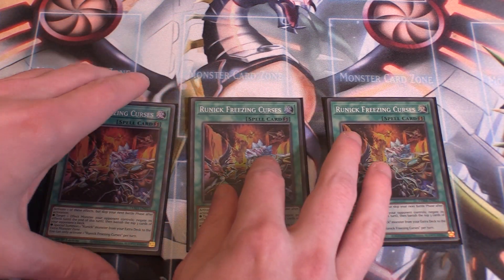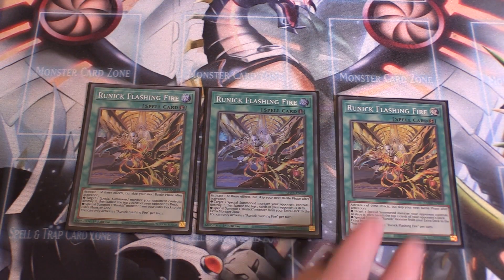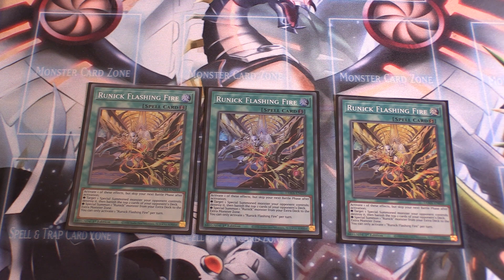Three copies of Freezing Curses: target one effect monster your opponent controls, negate its effects until the end of the turn, then banish the top three cards of your opponent's deck. Three copies of Flashing Fire: target one special summoned monster your opponent controls, destroy it, then banish the top two cards of your opponent's deck.